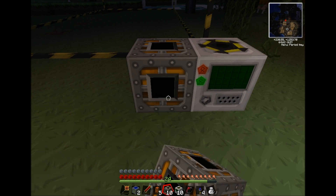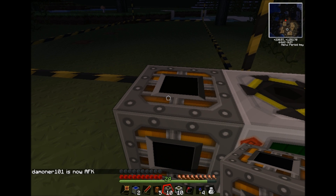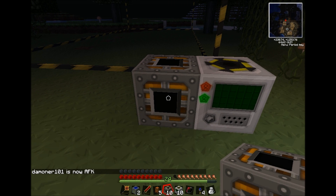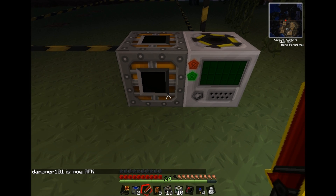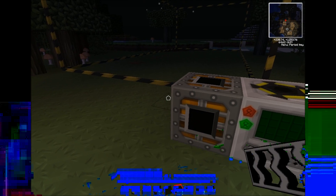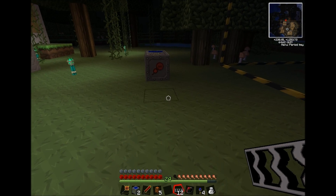From here you're going to place the energy link right next to it. You can use conductive pipe and all that to connect it up to the quarry, but this way is going to be the most efficient by far. Just stick it right next to it so you're not wasting energy - this way you can take the full power of the MFSU and you're not going to waste any of it.